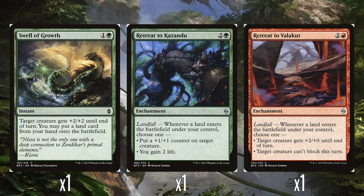Then the two enchantments: Retreat to Kazandu — 2 and a green — has landfall. Whenever a land enters the battlefield under your control, you choose one: put a +1/+1 counter on target creature, or gain 2 life. The +1/+1 counter option is the one you're going to be choosing most of the time, but there are times where 2 life matters. And Retreat to Valakut — 2 and a red. When a land enters the battlefield under your control, choose one: target creature gets +2/+0 until end of turn, or target creature can't block this turn. Both are pretty good options — either boosting power or getting a big blocker out of the way. Both of these are perfectly good.